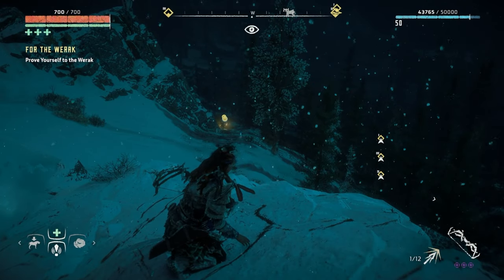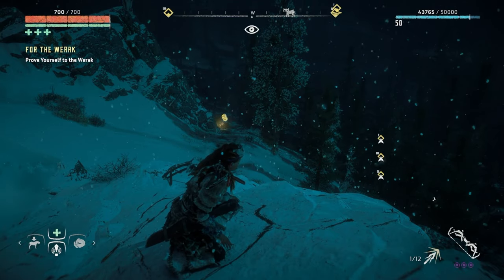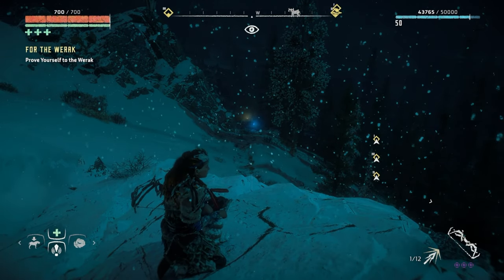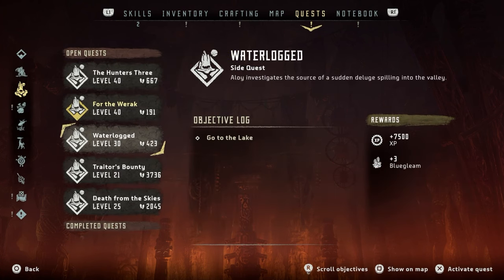Hello friends, welcome back to the channel, welcome back to my Horizon Zero Dawn full blind playthrough on the PlayStation 5. We are playing on ultra hard difficulty. Today we're going to do this quest - let me have a peek - yeah, this one here: Waterlogged. Aloy investigates the source of a sudden deluge spilling into the valley. Go to the lake - that'll be 7500 XP and we're going to get three blue gleam, so that's always a good thing.